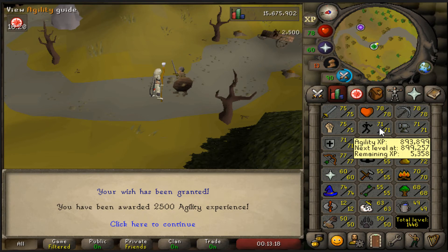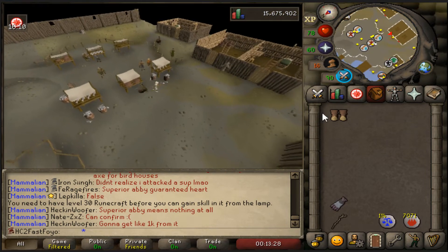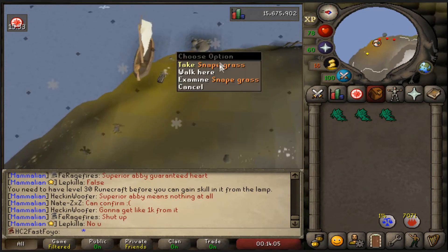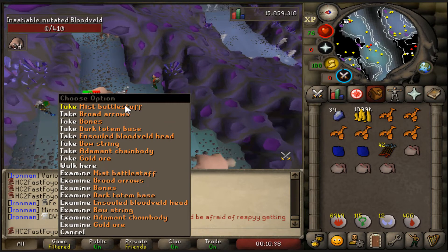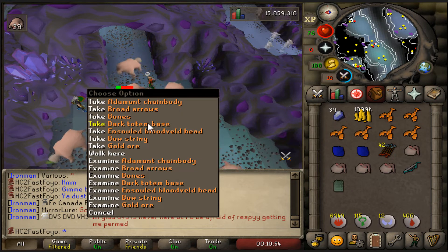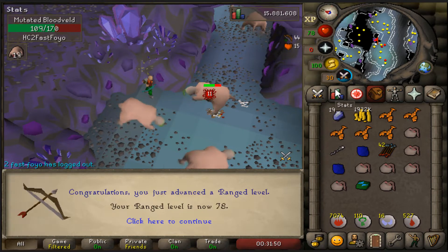We have completed all of the easy tasks - this might get me close to an agility level so I'll use it on that. Basically you can use these boots once a day to teleport here and deposit items at the seer. I think I'm going to pick up about 200 Raynares because I have a bunch in the bank and was waiting to get this unlocked. And we got a mist battlestaff - it gives me air and water runes!